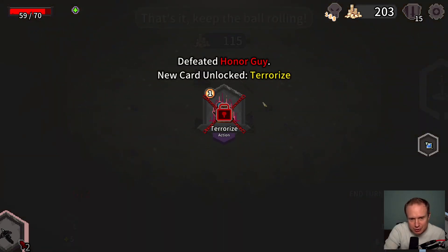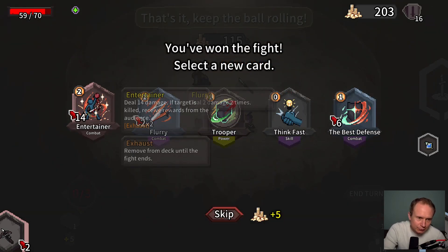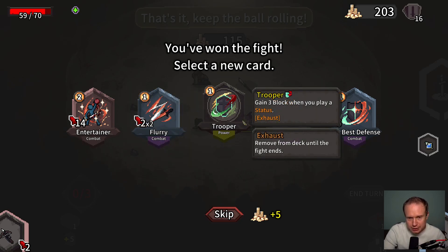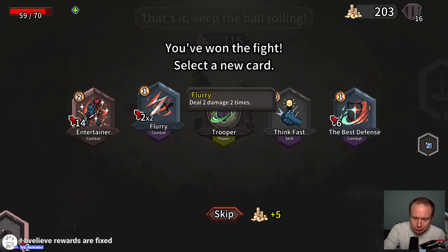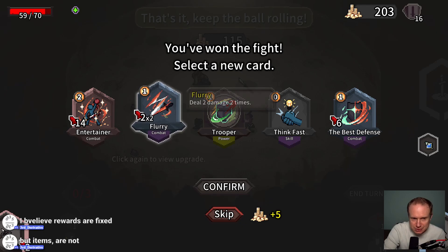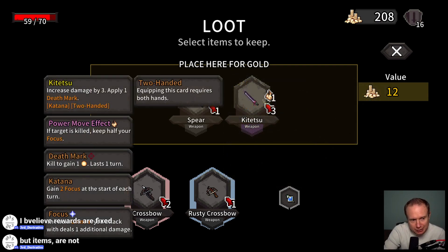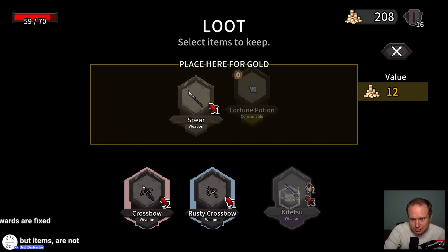Are the money rewards based on anything? Terrorize — apply one Weak to all enemies. Entertainer — deal 14 damage, if the target is killed receive rewards from the audience. We're not really doing statuses this run. Think Fast is interesting. I think I'll probably just grab a Flurry. Actually, I'm going to skip.